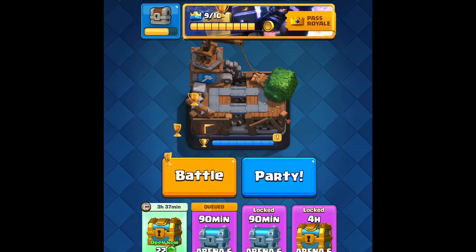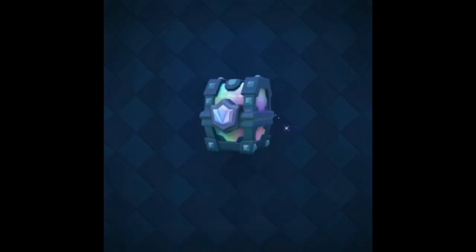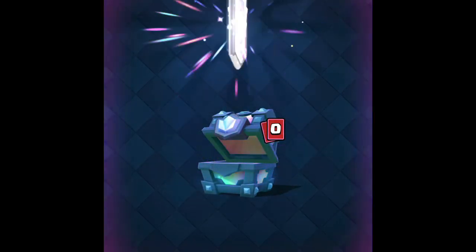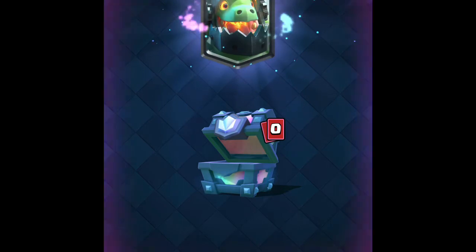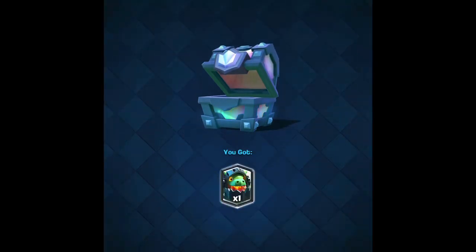We're going to get the legendary chest — let's see what legendary we get from the rewards. Looks like we're gonna get the inferno dragon. Pretty good legendary card — not the best in my opinion, but very good at taking down tanks.